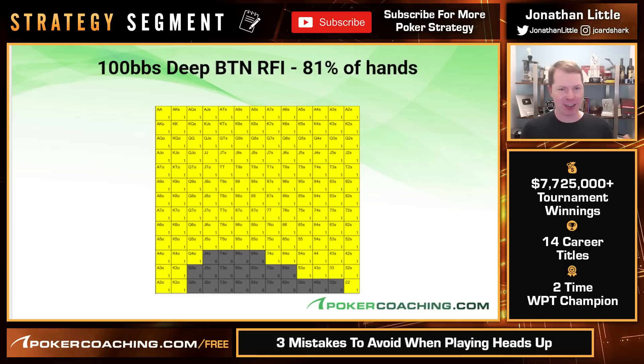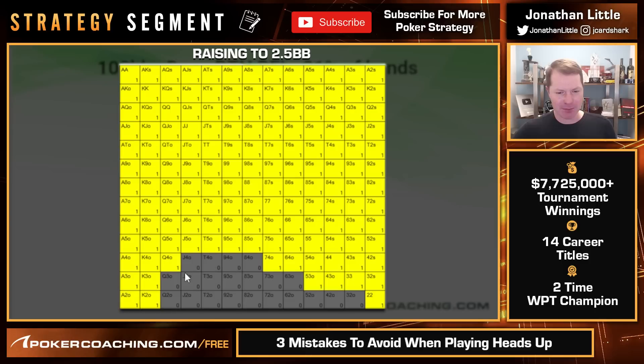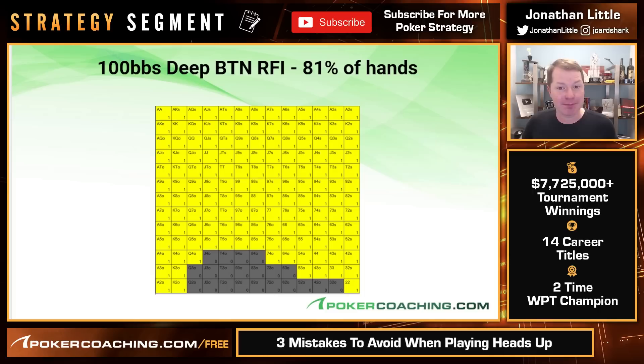From the button, you're going to want to raise to two and a half big blinds with roughly this range. All the hands in yellow want to raise. All the hands in gray fold — not a whole lot: jack-four, queen-three, ten-four, eight-four, six-three, three-two offsuit. Those hands are folding, but everything else is good enough to play on the button, and you should raise to two and a half big blinds. If you're playing in a game that has a high rake, you can play tighter.